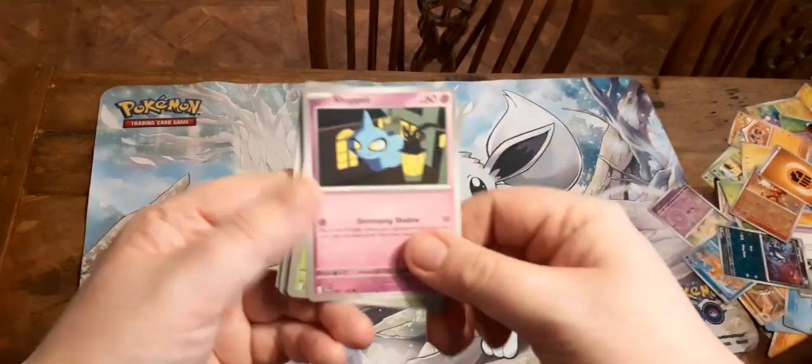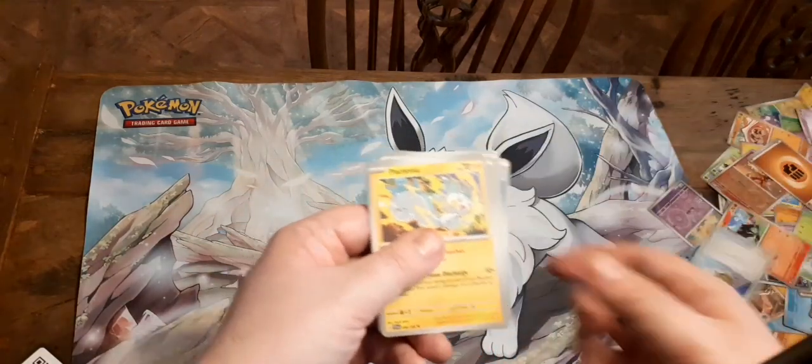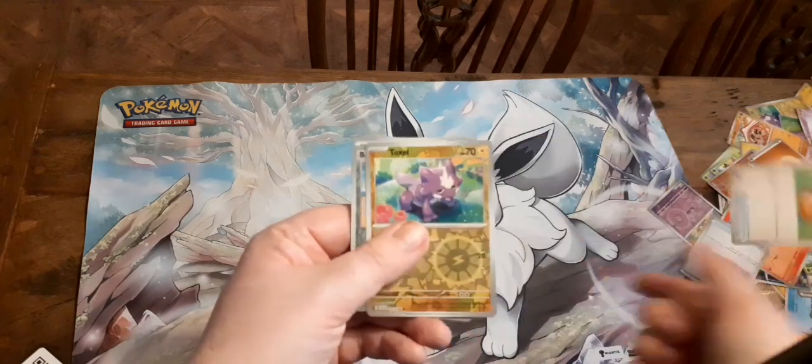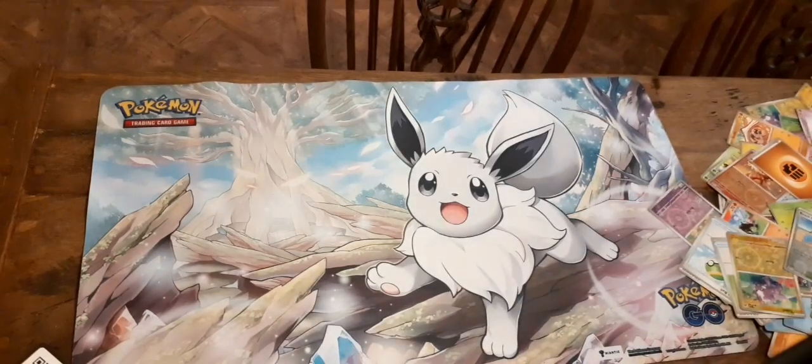So for this we've got Shuppet, Sprigatito, Houndour, Drifloon, Nymble — always good to have — Pachirisu, Fruit Basket, Toxel, Beach Court, Houndstone, and basic Water Energy.